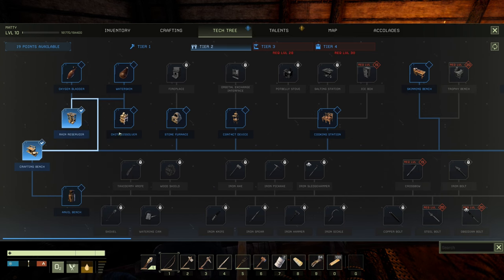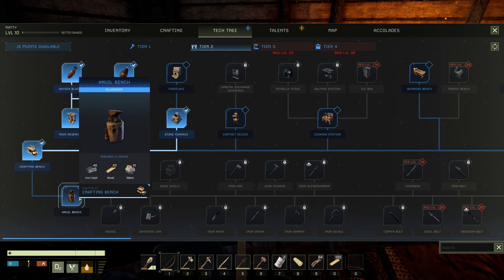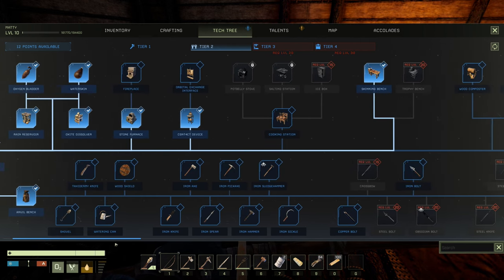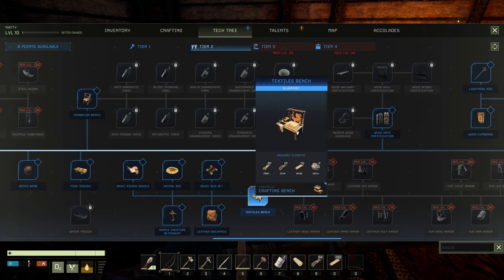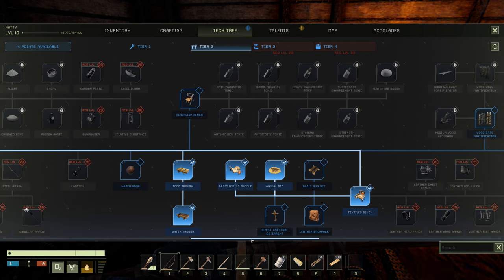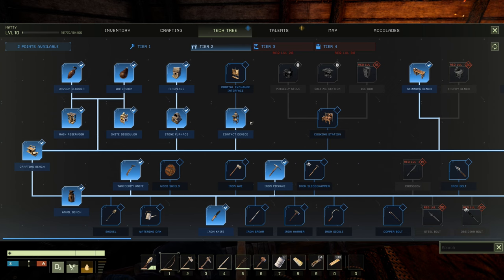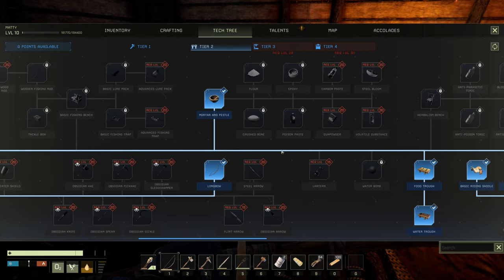You need to unlock: rain reservoir, oxide dissolver, oxygen bladder, water bench, stone furnace, anvil, contact device, skinning bench, iron pickaxe, longbow, and taming items including textiles and the various taming requirements. Don't forget a saddle. Upgrade to an iron knife, get the taxidermy knife and the orbital exchange. Mortar and pestle is also useful.